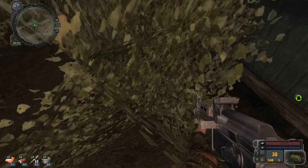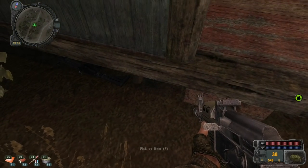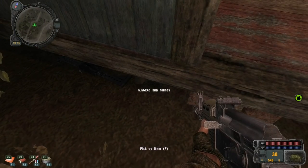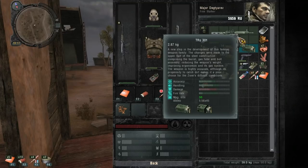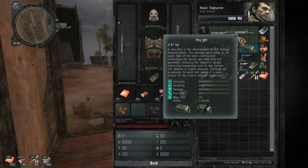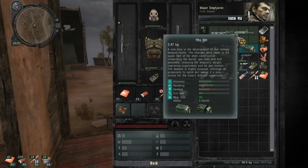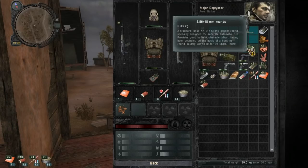Oh wait, look at that — that's pretty fucking well hidden. It's a TRS-301. Wow, it took us a pretty good while to get one of these back in the day. New step in development of this famous weapon family. Changes made to the upper half of the steel construction comprising the barrel, gas tube and bolt assembly, reducing the weapon's weight, improving ergonomics and gas system. It's highly accurate, although its propensity to catch dirt makes it a poor choice for the zone's difficult conditions.